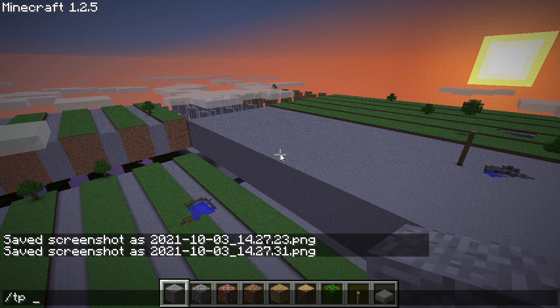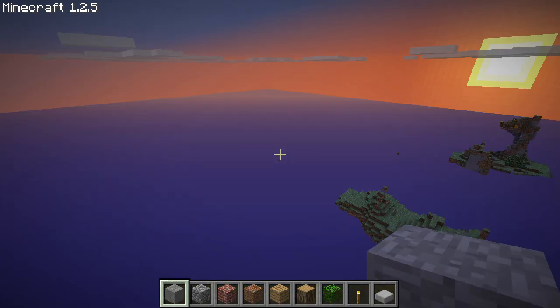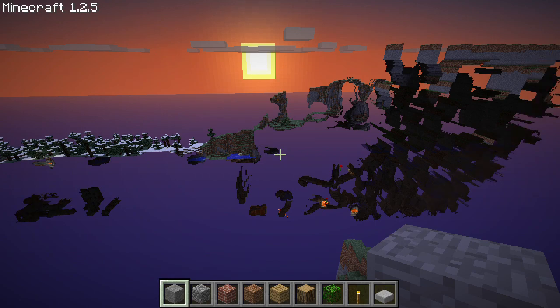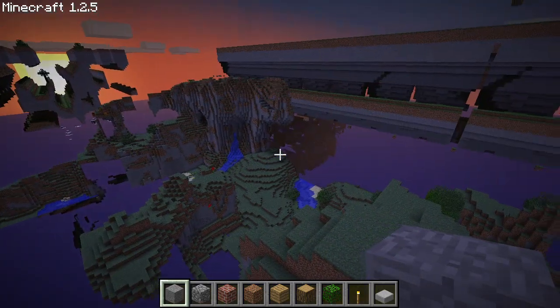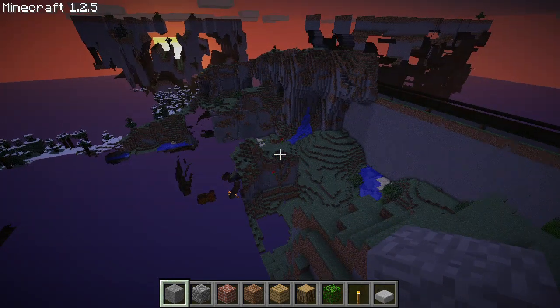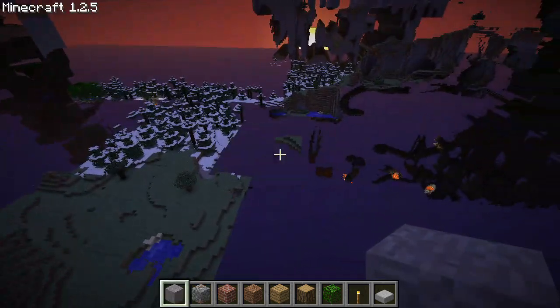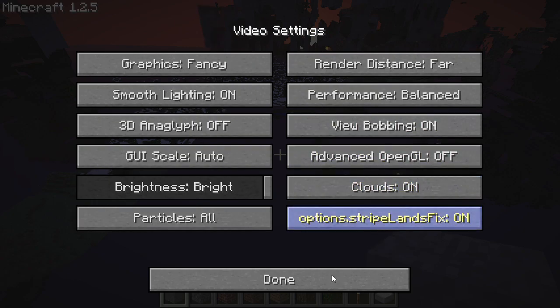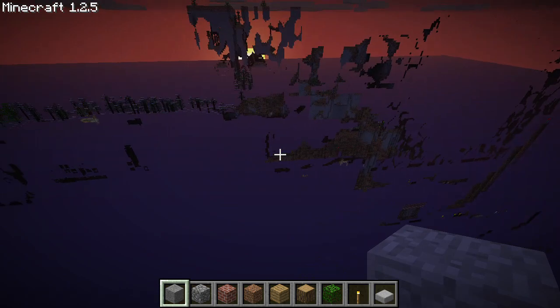Now let's head to 2 quintillion 305 quadrillion 43 trillion 9 billion 208 million 90 thousand 952, 120, and then 200. This will put us around the spawn chunk at 2 to the 61. Wow, just look how messed up it is with the chunk rendering glitches on top of that. I wonder how this would look without the stripe lands fix. You can see that it's pretty messed up in the water, and the water actually doesn't even render anymore - or actually that waterfall renders.